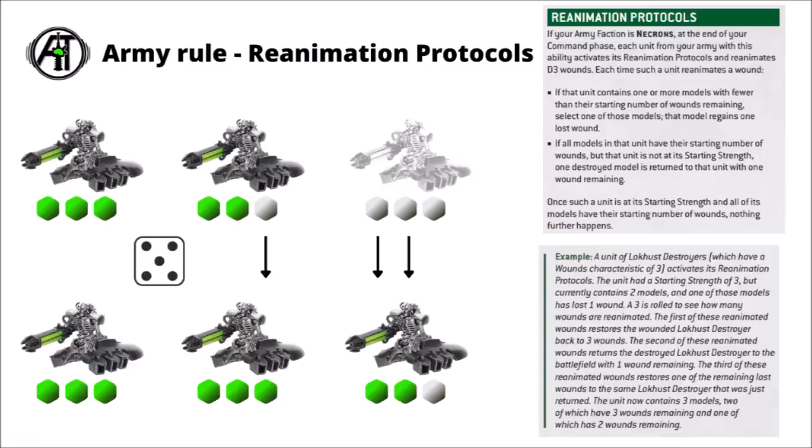For example, if you had a unit of 3 Necron Locust Destroyers where there was 1 dead and 1 injured, and you rolled a 3 on your D3, you'd first restore 1 wound to the injured one, then resurrect the next one back on 1 wound, then restore 1 wound to the third injured model. The rule is a lot more even between different models in the army — you're reanimating a similar amount of value whether it's hordes, more elite units, or 3-to-4 wound models, which got very little value out of the last rule.